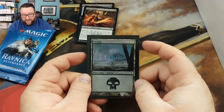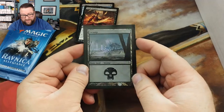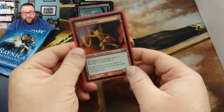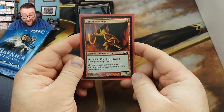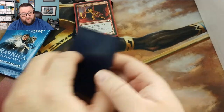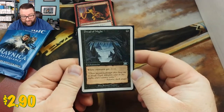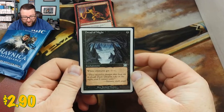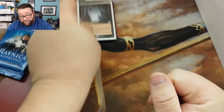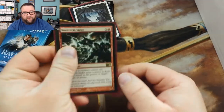Let's see what we got for the foil basic — it's a Kamigawa Swamp. Now that's a party! And then our random foil is a Goblin Fireslinger from M12. The common or uncommon is Dread of Night — that's an old one. White creatures get -1/-1 for a one-drop; that's not bad.